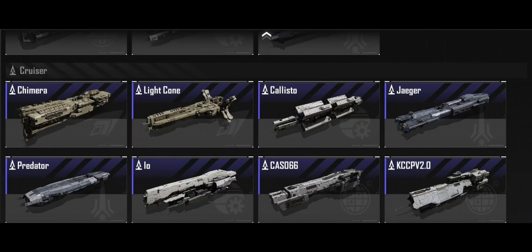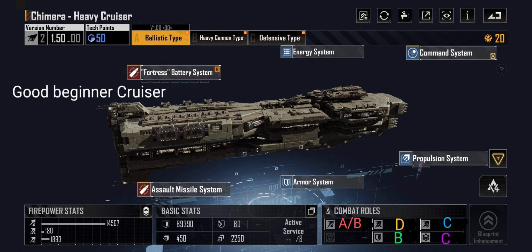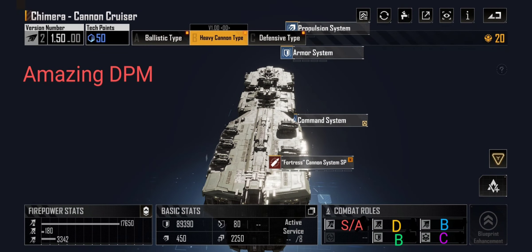What's up guys, NJ here bringing you everything strategic with an updated cruiser video. Let's get started. The Chimera is a good starter ship, but you're really going for the heavy cannon Chimera for its amazing damage output.